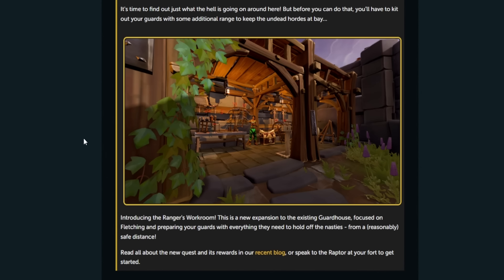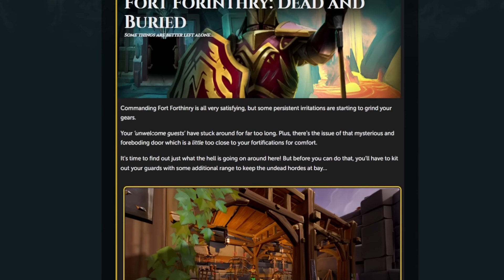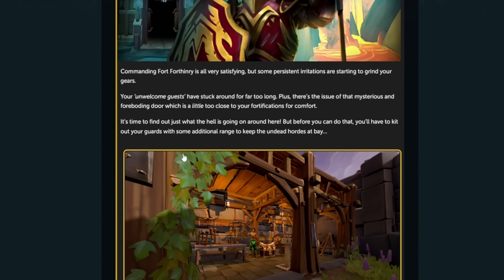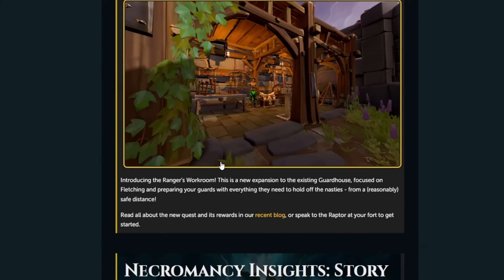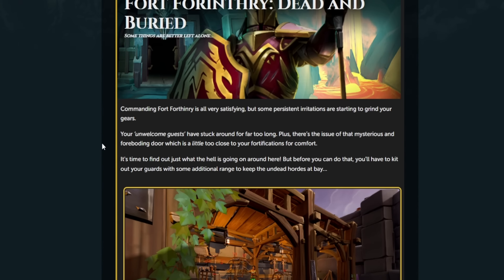Before you do that, you'll have to kit out your guards with some additional range to keep the undead hordes at bay — introducing the Rangers Workroom. This is a new expansion to the existing guard house focused on fletching and preparing your guards to hold off the nasties from a safe distance. This is basically the update to fletching which will make new arrows and stuff a lot better. Protox made a video on it so I'll link that in the description.